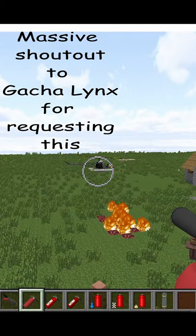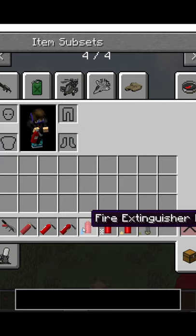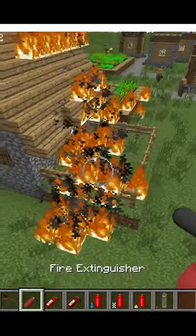Fire extinguishers were added in a recent update of HBM's mod, and there are three types available: water type, foam type, and sand type. Recipes can be found in Not Enough Items.